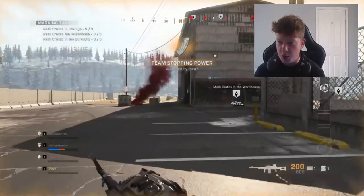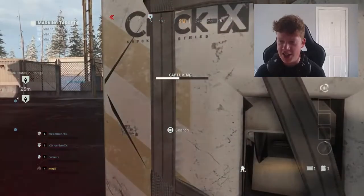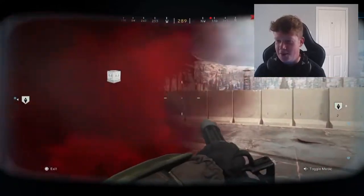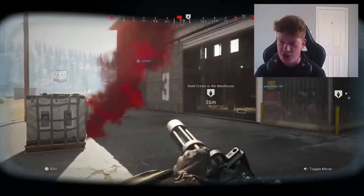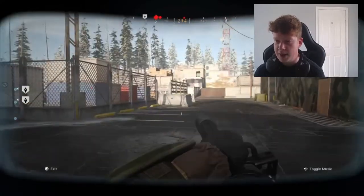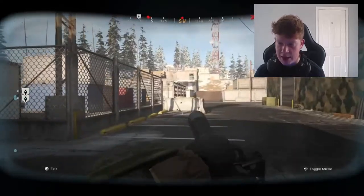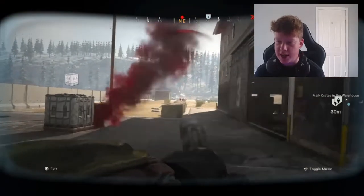I recommend using the PKM with a thermal sight — that's the one I use. It's good at range, has a lot of bullets, which you need when you get a big herd of enemies. And if you have a free killstreak slot, you can possibly get a juggernaut killstreak as well — I got one here, which was super lucky. I've tried the chopper gunner tactic as well but I wasn't really feeling it. The juggernaut is just the way to go. Around this point I'm waiting for teammates to complete the objective while I'm around them, still getting XP and racking up kills.